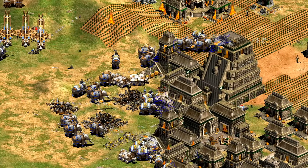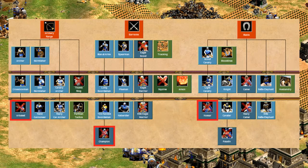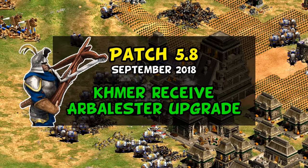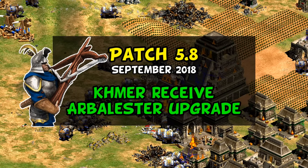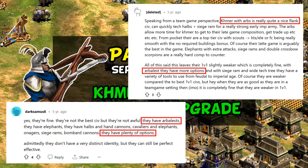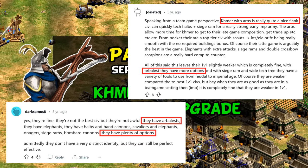Still, despite feeling there was potential in skipping buildings that just needed to be figured out, there was no denying the original tech tree clearly lacked options. This was addressed in patch 5.8 when Arbalester was added to the tech tree. They were still missing Thumb Ring as they do today, but that meant crossbows were no longer a complete dead end. This change went over well, with Arbalesters giving fans of the civ something to feel good about.